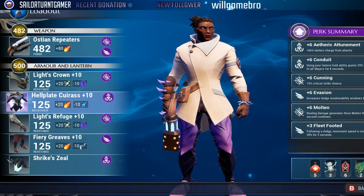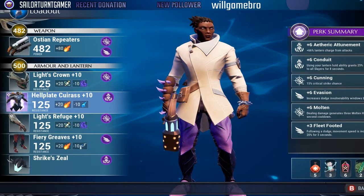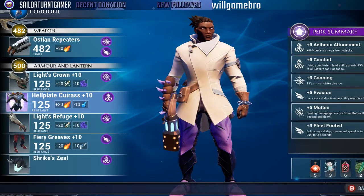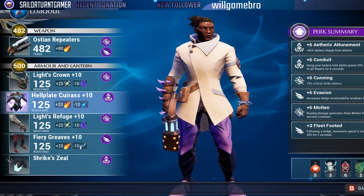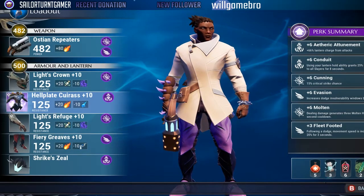We're going with Etheric Attunement because the purpose of this build is a support build designed to buff our teammates with pure attack speed by any means necessary. Our other goal is to stack shields in order to remain protected so we can stay in the fight and stay in the thick of it.